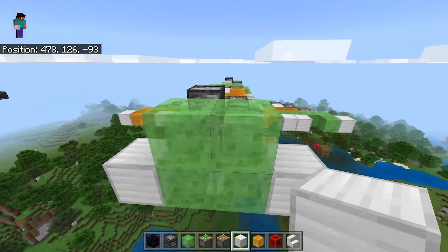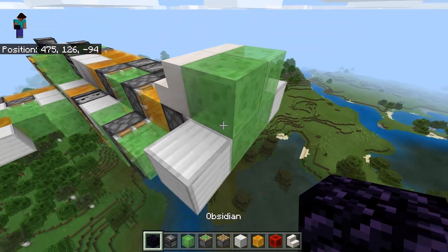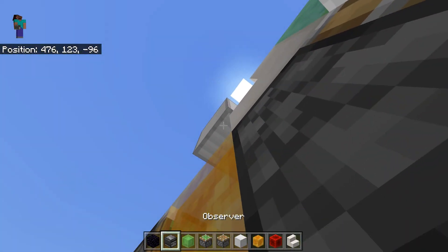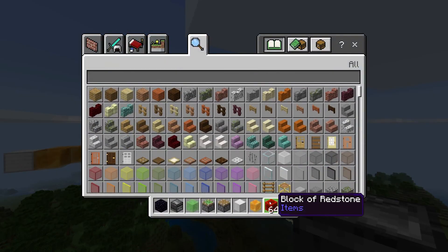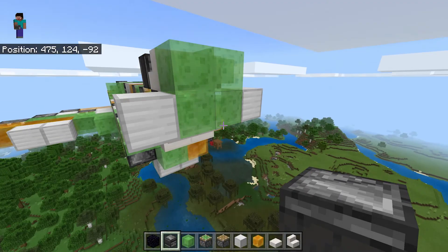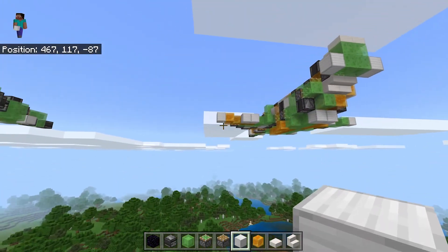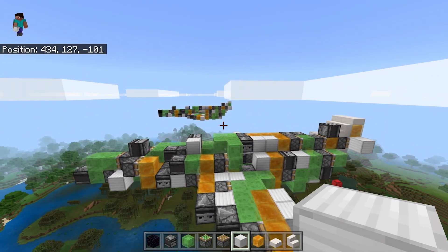Now we can go ahead and add the fins at the back. Be careful not to break that observer — make sure there's something at the back. Carrying on, we have this nice tail section. Now we'll need slabs — use the stonecutter for those. Add the slabs right on top, then add the iron block right there. And now, my friends, you should have a fully functional plane. It should look very epic from all angles — they're like twin jets. That's cool.